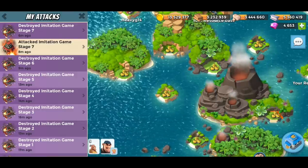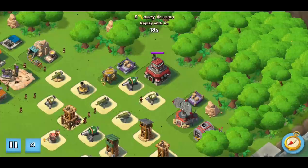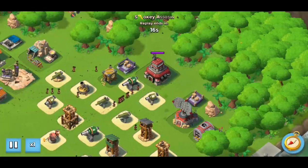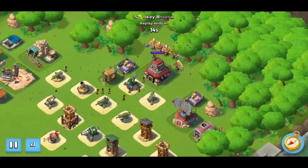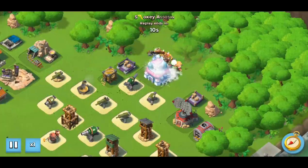So let's jump into it — I'll show you how I did it. Stage one is pretty simple: just throwing the warriors at the back of the HQ, a couple of hits, and that's stage one done.